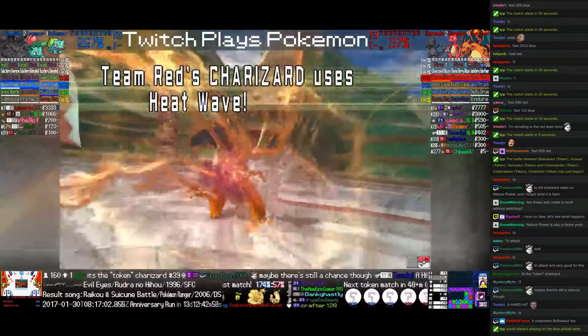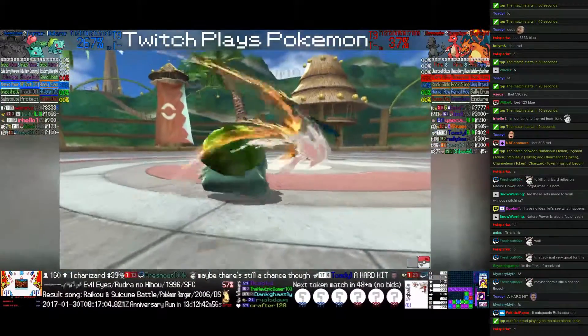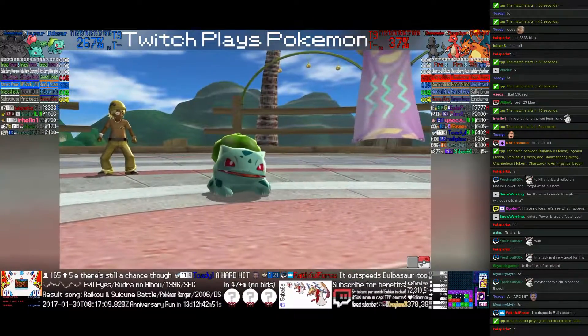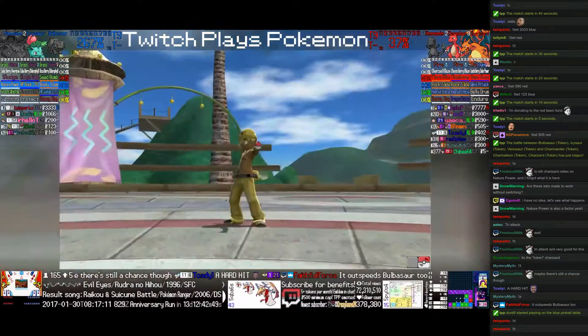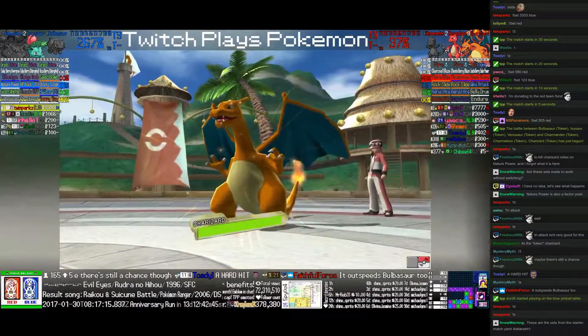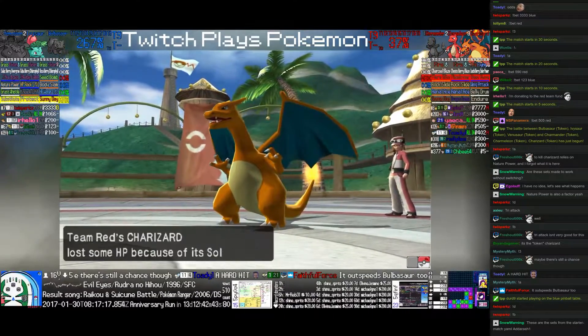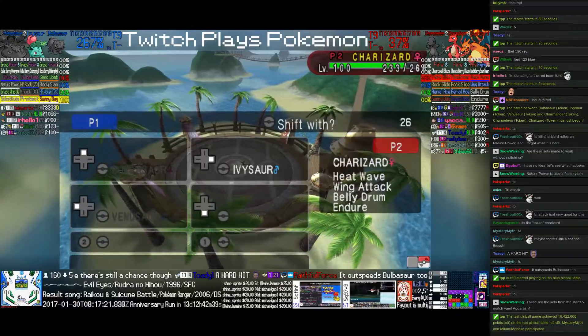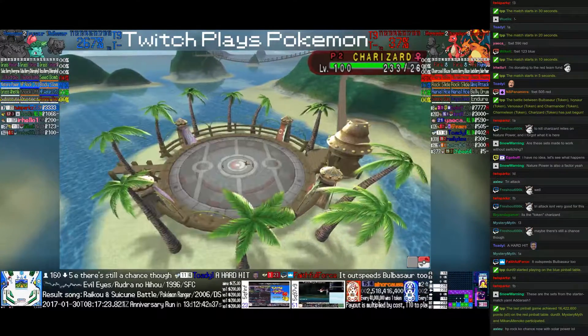They outspeed and Heatwave will KO Bulbasaur. The only way they can win, I think, is if they get a miss from Heatwave. They can probably go for a miss from Heatwave — that's the only way to win, I believe.